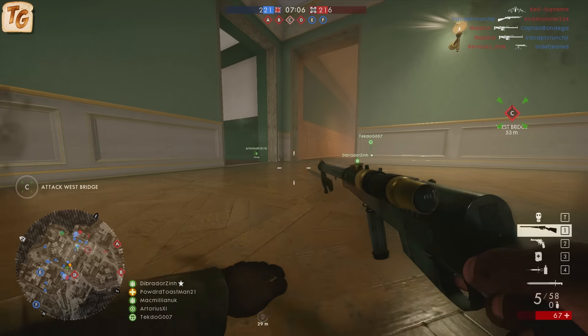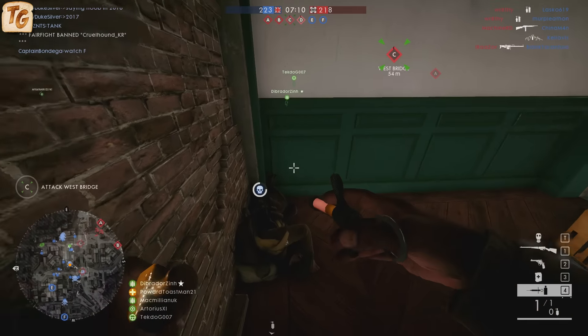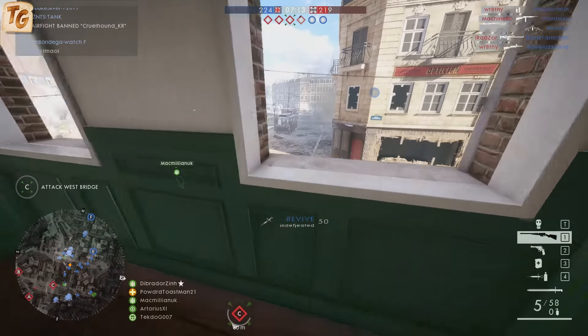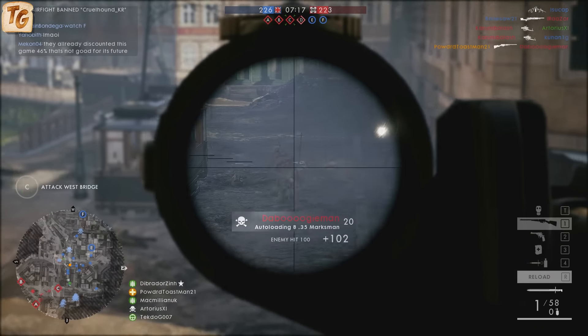The Marksman variant is designed for long-range engagements thanks to the higher magnification scope offering no less than 2.5x zoom. That said, you want to try to ensure that you're standing still when firing this weapon, because it offers the best ADS spread of all variants while still.